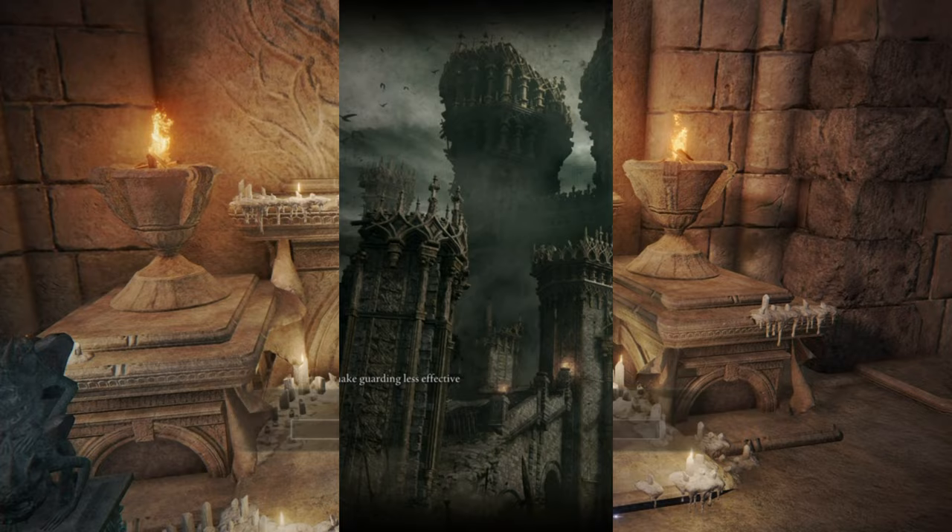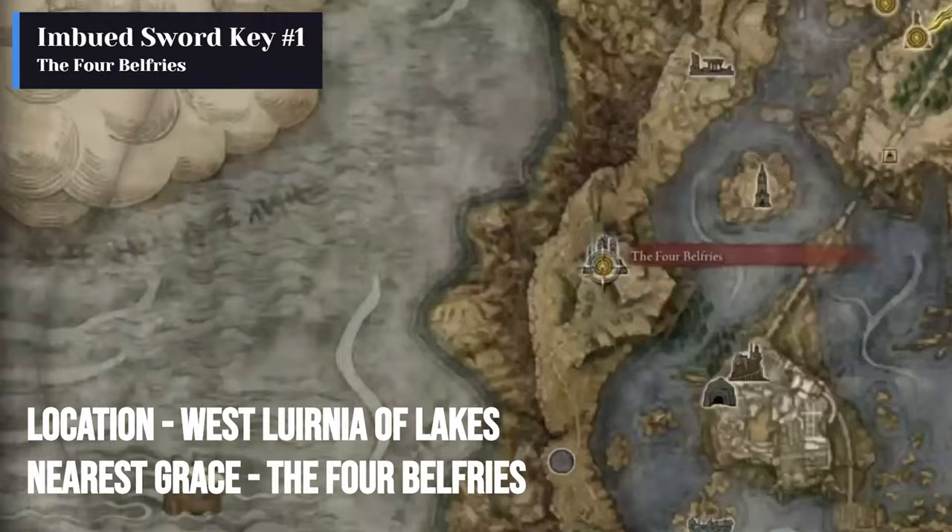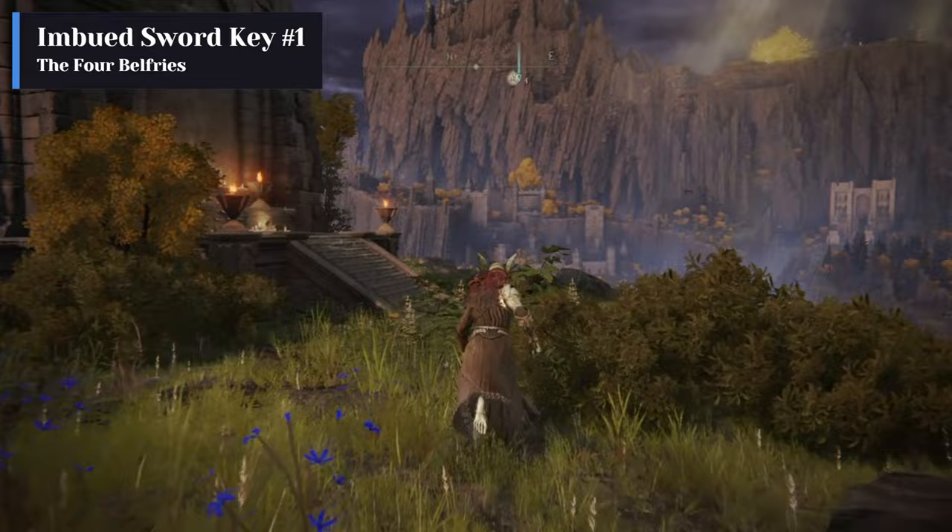Without wasting any more of your time, let's get straight to the point. The first imbued sword key can be found near the belfries itself. The Four Belfries is the nearest site of grace. The chest is located in front of the fourth belfry at the very top of the hill.